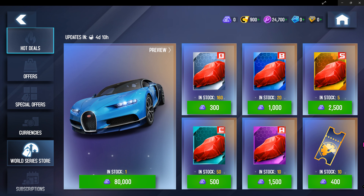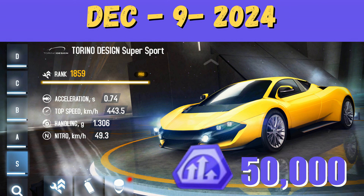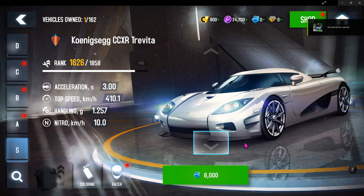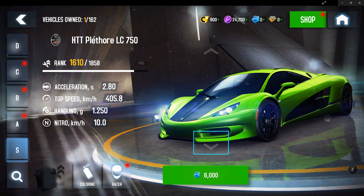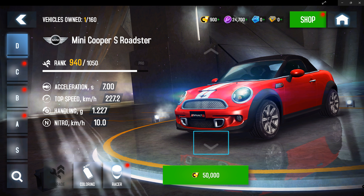Remember that you also get currencies for participating in multiplayer. You can use these currencies to buy cars that are not available on sale at that point. You can get cars at the multiplayer store using multiplayer tokens, and you can also get token cars with free tokens. And yes, even with credits, you can still buy some cars if you are a beginner.